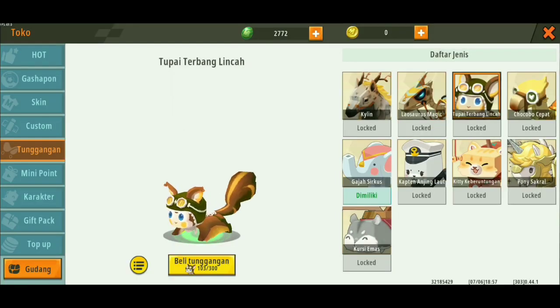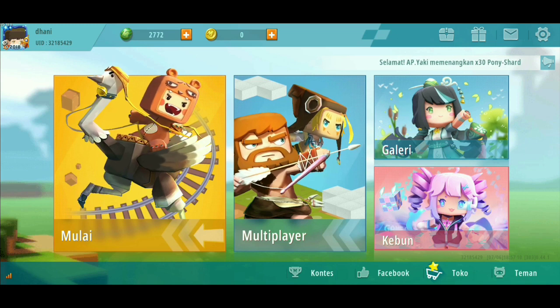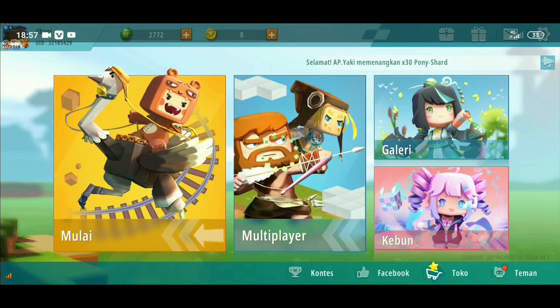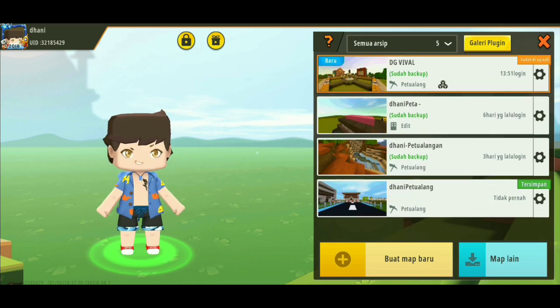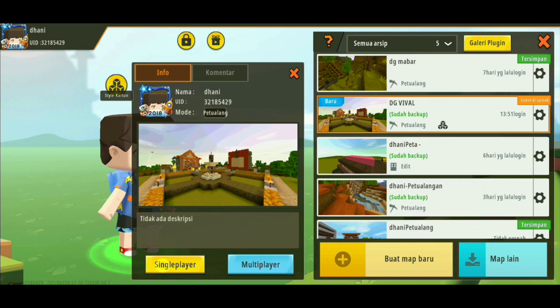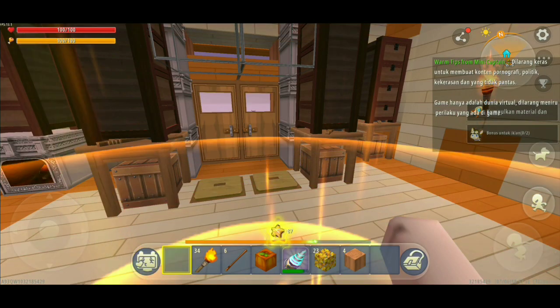Di sini gue bakalan tunjukin cara mendapatkan fragment-nya tanpa mengeluarkan mini bin, apalagi mini coin. Caranya itu gampang banget. Kalian tinggal masuk aja ke survival kalian. Enggak bisa di kreatif ya, harus di survival kalian. Kita masuk ke survival kita, di sini gue bakalan coba di survival series kita, teman-teman.